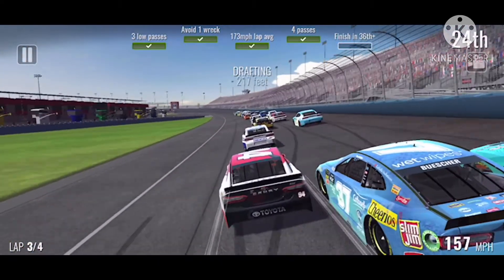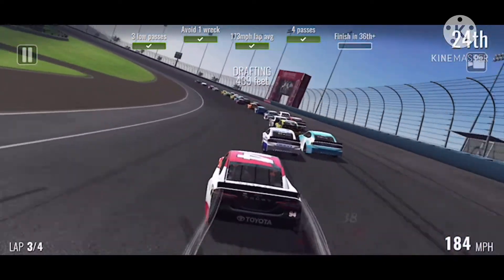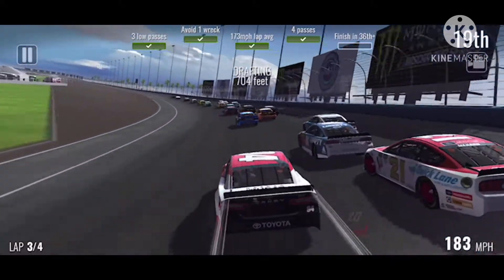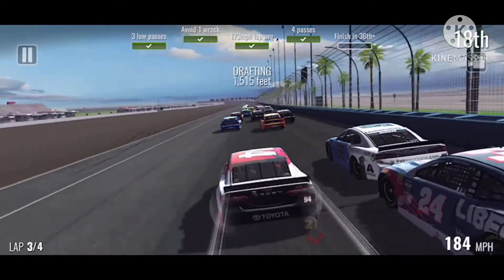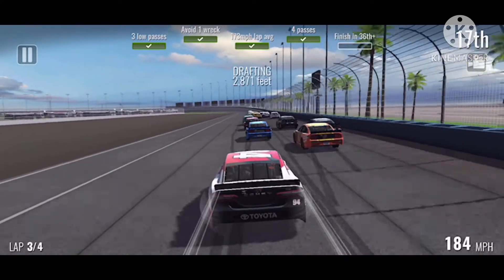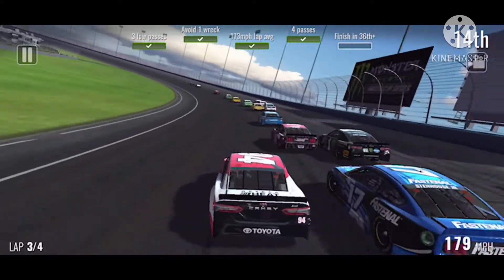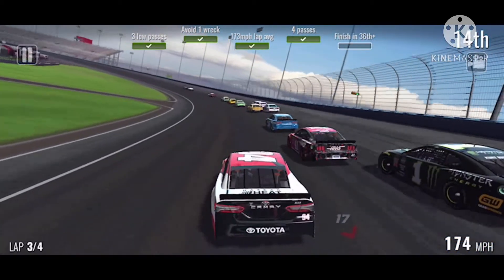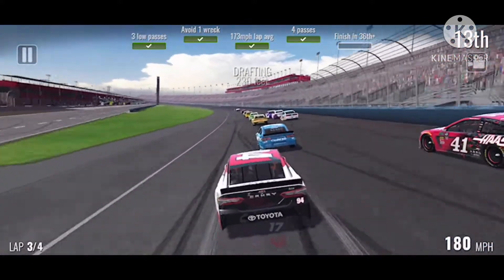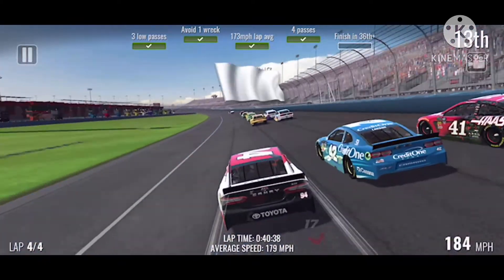We restart, get put behind Ty Dillon, get stuck three wide, then drive the car back on the inside to continue our drive up the field. We would now pass Aric Almirola for a top 20 spot — not too bad, we've been inside the top 20 in all three races so far — except for the Daytona 500. We drove inside Stenhouse, getting into the top 10 possibly, then by Kurt Busch for 13th, inside Suarez for 12th. It's Kyle Larson — three wide down the front stretch for 11th. Three wide as we took the white flag.